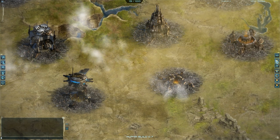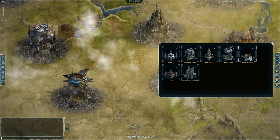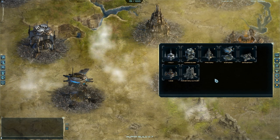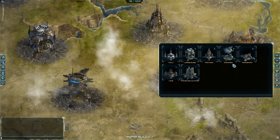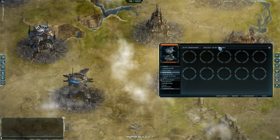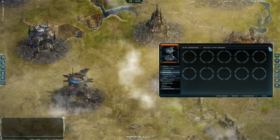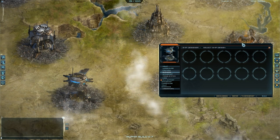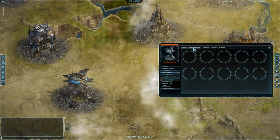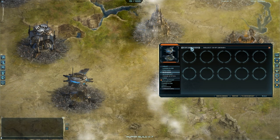First things first. We go here and from here we can manage every sector on this planet. I'm going to go to the shipyard. In here I can select a ship design, but I have none, so I cannot select any. I will create a ship design by clicking on this button — Ship Designer.